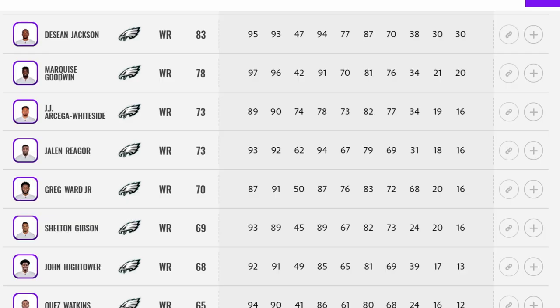Next up we have the Philadelphia Eagles. I'm an Eagles fan but I typically hate using them because they always lack speed and have poor receivers and cornerbacks. Well, they went and solved that in a big way. They already had Deshaun Jackson, then they got one of the fastest receivers in the game in Marquise Goodwin. They drafted Jalen Reagor in the first round, and also Quez Watkins, who's even faster, and Jonathan Hightower.